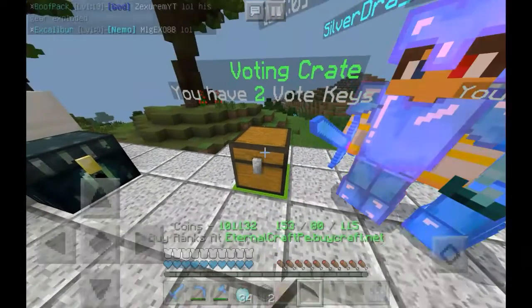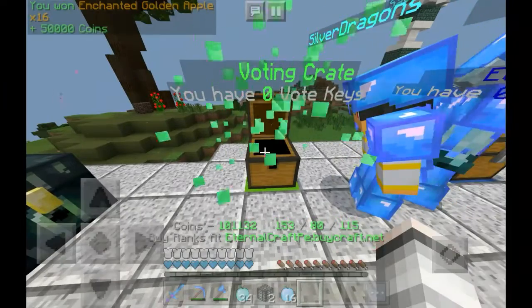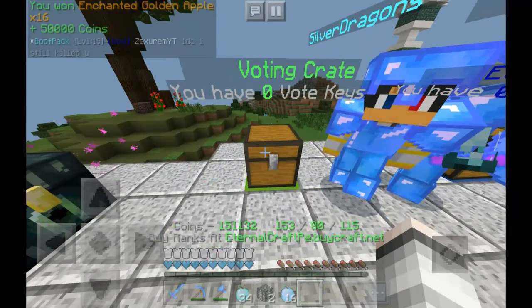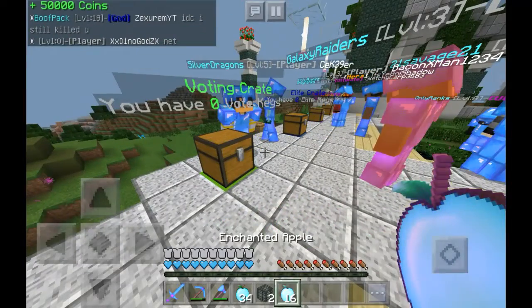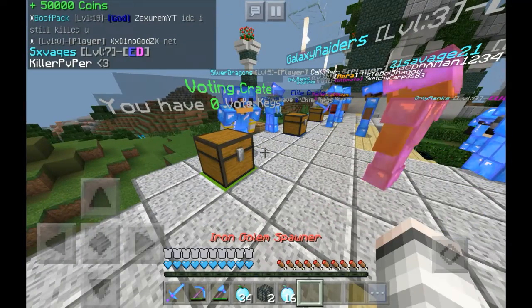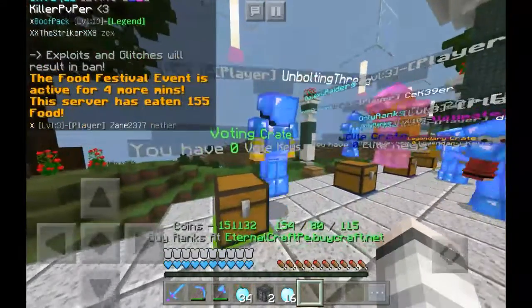Let's go open these crates and see what we got. We got 16 enchanted golden apples and 50,000 coins — not bad at all! I would have preferred some blaze spawners, but yeah, let's get into the video.